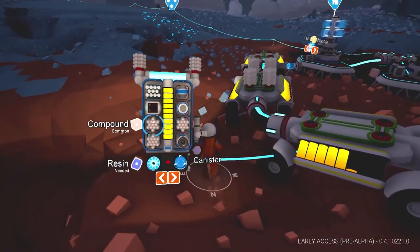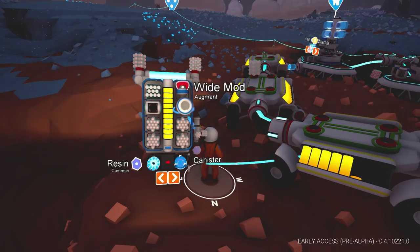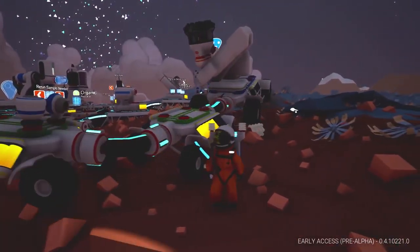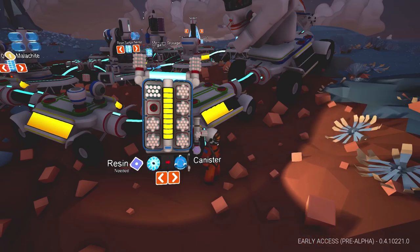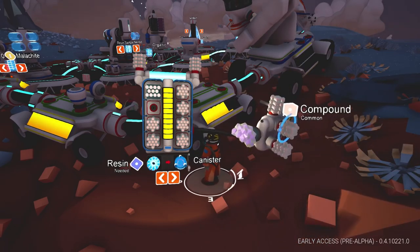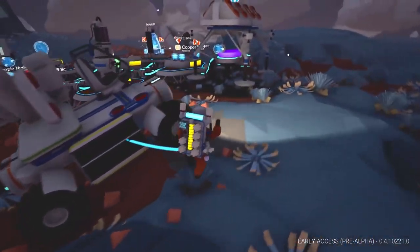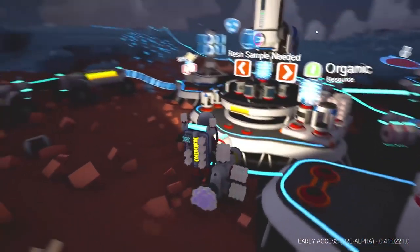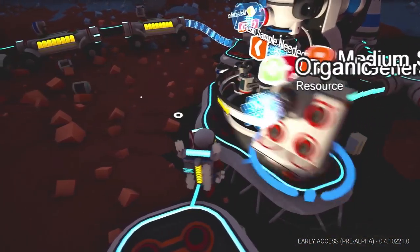We're gonna make a boatload of tethers because that's how we're going to explore the barren planet. We're not gonna build a base, we're not gonna try building the rover - we're just gonna explore it with tethers. We got a whole bunch of compound which is good because we're gonna need to make all the tethers we can. We got quite a few.